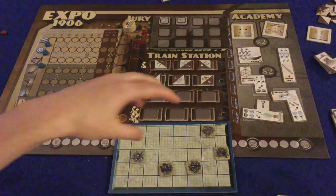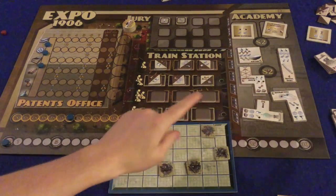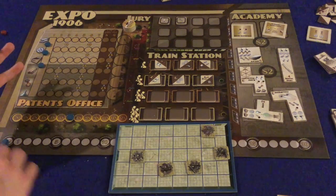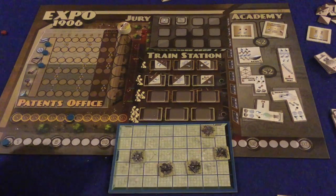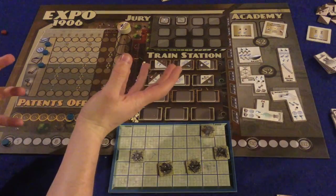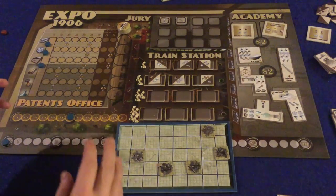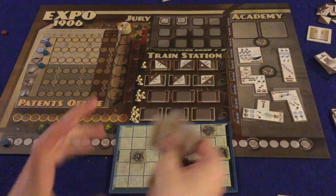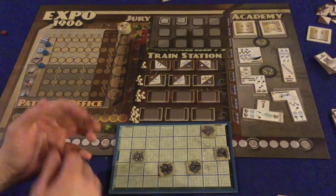In Expo 1906, you start with a decrepit lab and hope to build various inventions to score victory points. You can write journals about different topics to score victory points throughout the game and earn victory point chips for even more points at the end. You monitor your money by visiting skyscrapers and bigwigs, go to train stations to purchase components for building, and may visit the academy for permanent awesome bonuses.